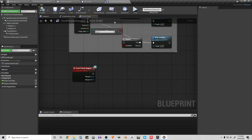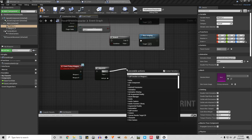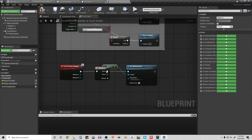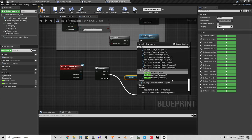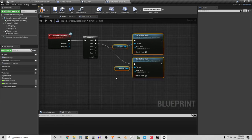Back in the character blueprint, let's create a Sequence node. First we need to make sure these skeletal mesh slots are empty, because you don't know what the player might be previously holding. So we clear both Weapon_L and Weapon_R — setting them to blank. Then the next step is Set Skeletal Mesh for the right hand and add more pins to the sequence.